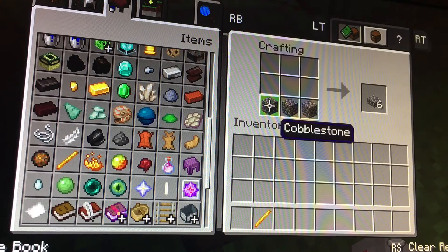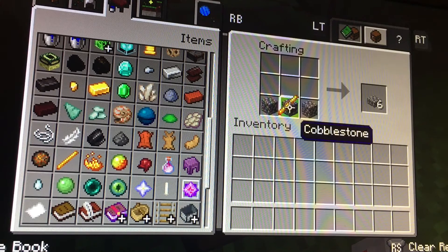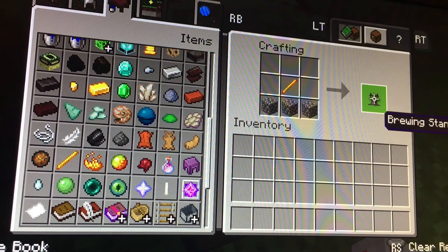Place the cobblestone like that — you can also get cobblestone slabs from that if you want. But if you want a brewing stand, put the blaze rod in the middle and you've got one brewing stand. How to craft a brewing stand and cobblestone slabs — good.